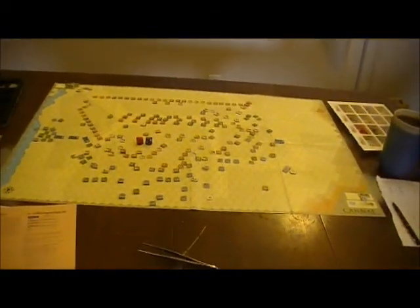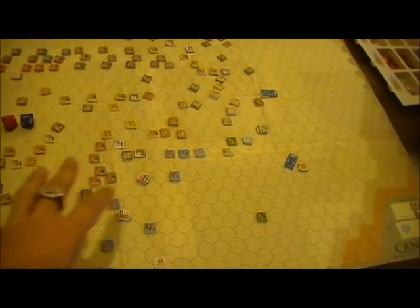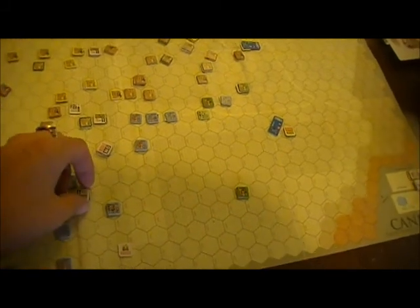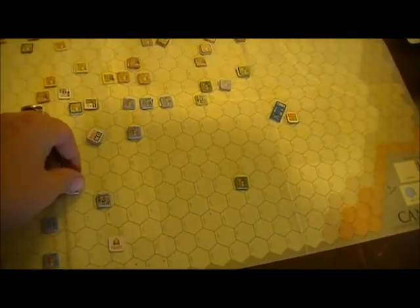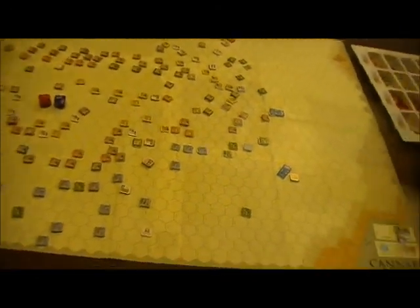Here we are at Cannae at the beginning of another turn. Hannibal once again strengthened his forces and sent some attacks forward, which didn't necessarily work well. One of them got routed, but one of them successfully routed a Roman unit — so-so. But mainly he strengthened the defenses for when the Romans come forward.